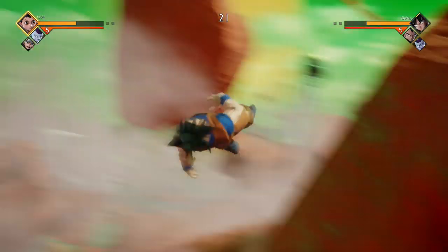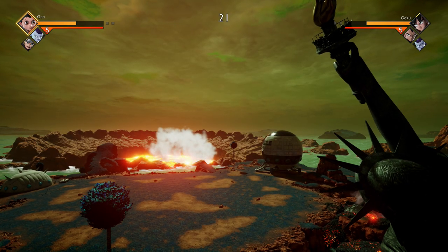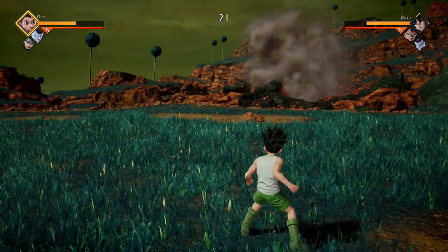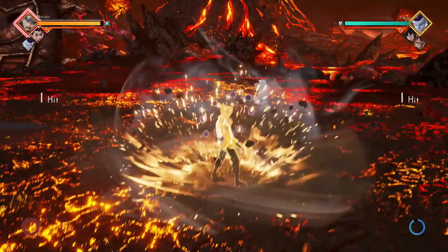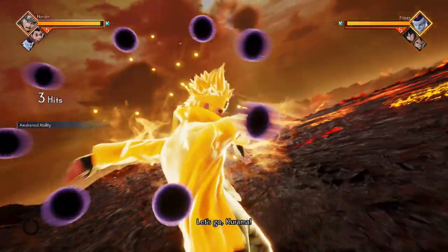First off, you're going to want to look at the top of the screen. There should be a diamond-shaped meter wrapping around your character's portrait. Get this meter halfway full and you can do a stage transition — it cannot be done unless it is halfway full. This is the same meter that you use to awaken your characters.